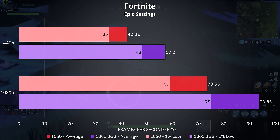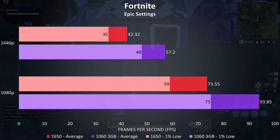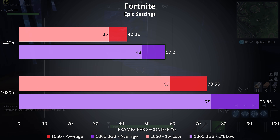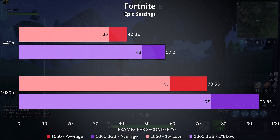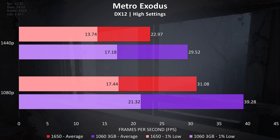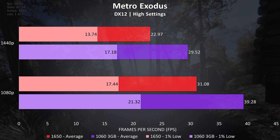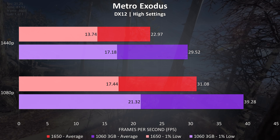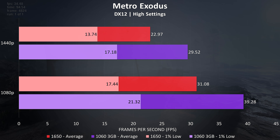Fortnite was tested using the replay feature with the exact same replay on both graphics cards, and I saw a big improvement with the 1060. The 1% lows from the 1060 were above the average FPS from the 1650 at both resolutions, while average FPS at 1080p saw the 1060 come out 27.6% ahead of the 1650, and 35% at 1440p — the second biggest difference out of all 18 games tested. Metro Exodus was tested using the built-in benchmark at high settings; the 1060 was getting 26% higher average FPS at 1080p and 28% at 1440p.